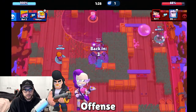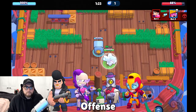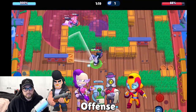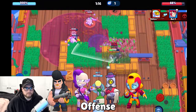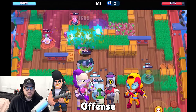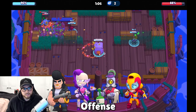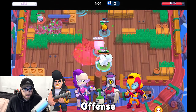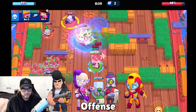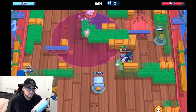For offense, you want high DPS brawlers — tanks, M's, Barley and throwers, Max with Running Gun, etc. Any brawler that can do a high amount of damage in a short time. It's not always going to be a base race, so you want to get as much burst damage as possible on the safe before you get taken out. Ideally you stay alive, but sometimes you have to die just to get more damage — especially in those last few seconds.